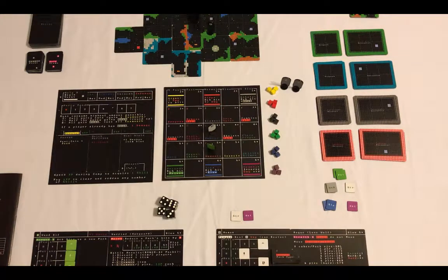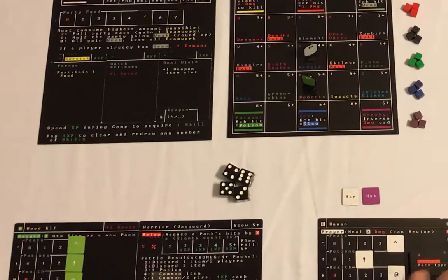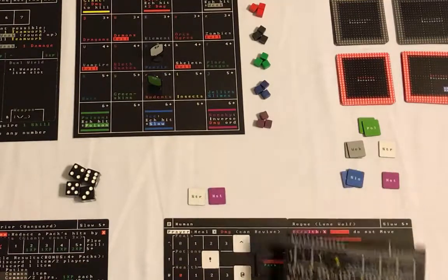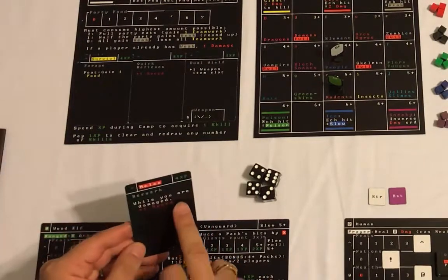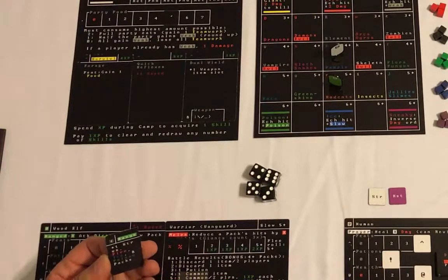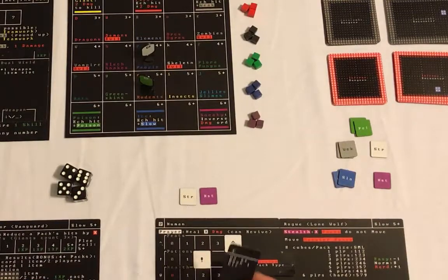Let's talk about how we have things set up. I have a Wood Elf Warrior at this point. The warrior is the Vanguard role, and this character is also doubling as the leader as a passive role. We also have a human rogue, which is the Lone Wolf role, and that character will double as the quartermaster. The Wood Elf has a skill called Berserk - while the Wood Elf is damaged, his speed will be increased by one. He also has a quiver for his bow, gaining plus one strength versus fire, ice, and poison packs. The human rogue has an assassinate skill and a little bit of leather armor.